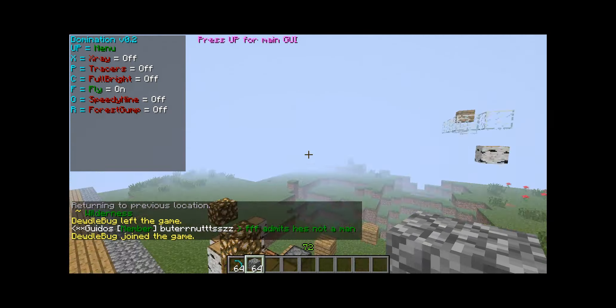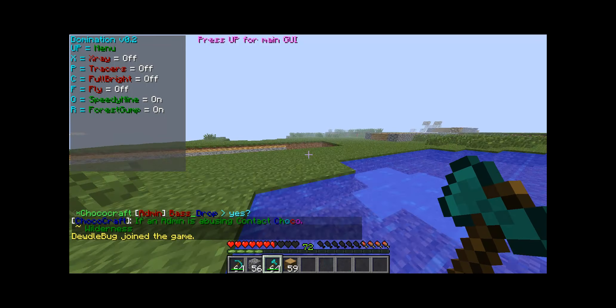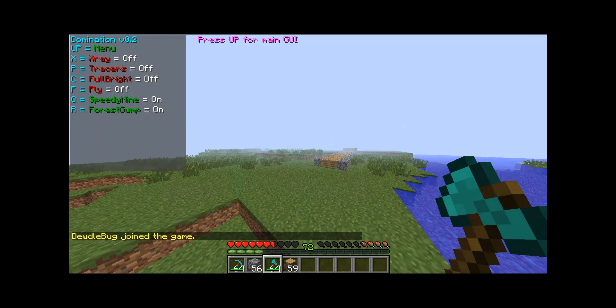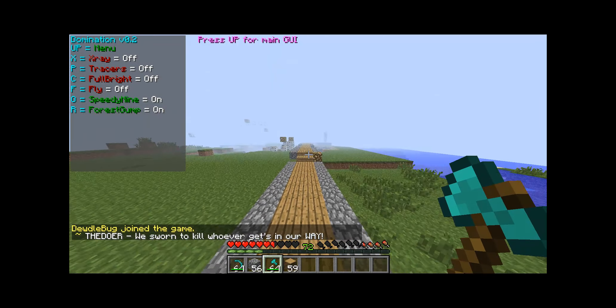Now I want to show you Forrest Gump — this is one of my favorites. So this is normal walk, this is normal sprint. Now this is Forrest Gump, and this is no-cheat bypassable — yes, I worked very hard on that part. It will lag you back every now and then, but if the server is laggy you will get zero pullback at all.